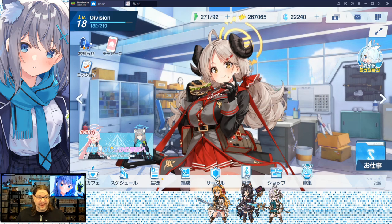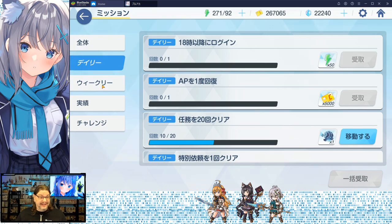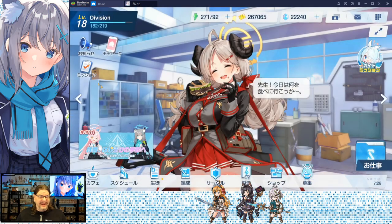The little bullhorn is just announcements — go there for general info. The Mission tab you'll be visiting quite a lot: you've got your dailies, weeklies, specials, challenges, and a whole bunch of different stuff. When you first start this game, you'll be collecting mission rewards like mad. So many things to get — keep an eye on that.